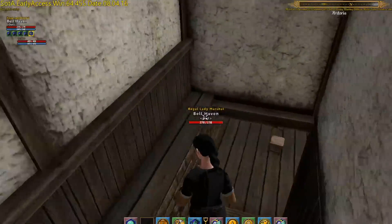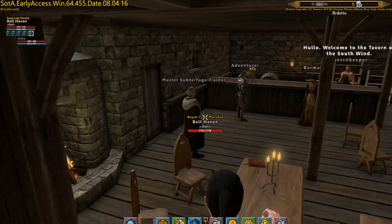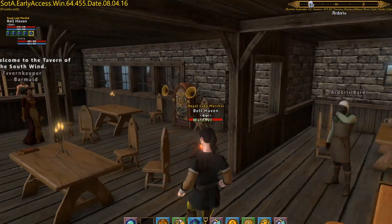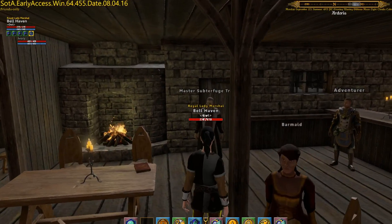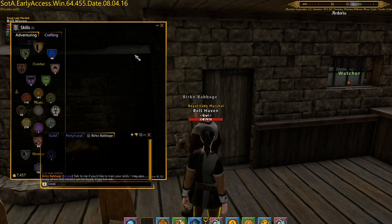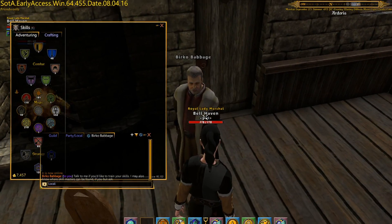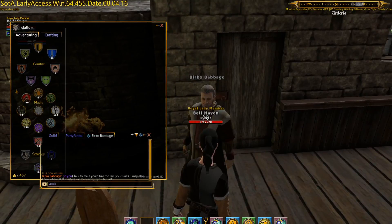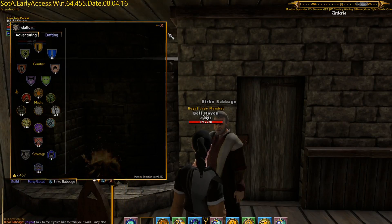We'll come back down and this will be the Master Subterfuge Trainer. Once I stop getting stuck on everything — you must learn his name because it's important. It's Berko Babbage. That's almost as fun to say as the skill. Almost. So anyway, here he is.